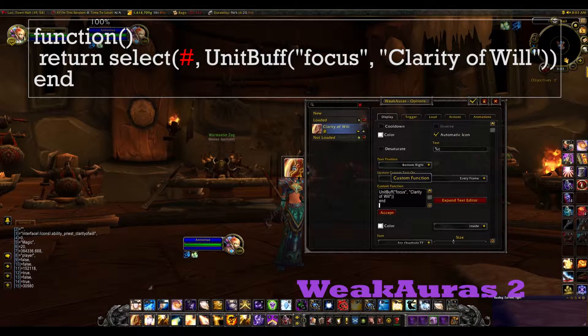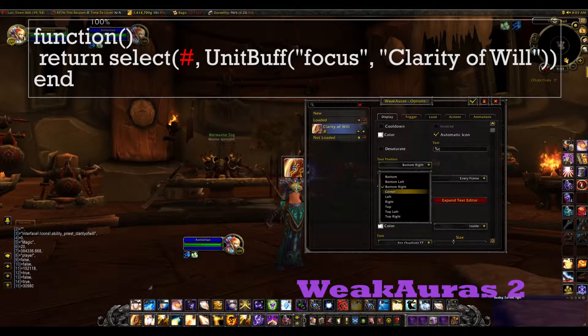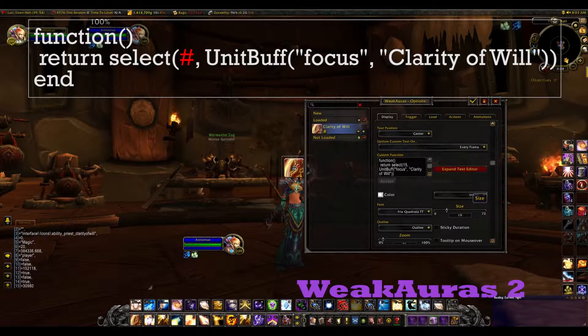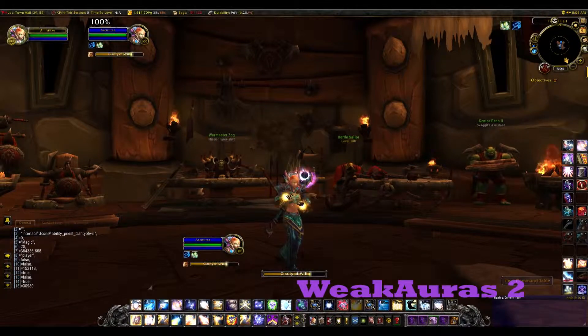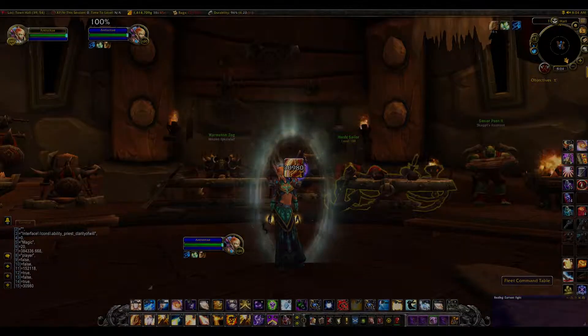In the Custom Function box, type in the following, but replace the octothorpe — otherwise known colloquially as a hashtag — with the number you got for your absorb amount in the chat box. The way text is displayed in the icon is also controlled within this tab. If you have any questions about this, I will refer you to Amarok. If you have any questions about Tell Me When, leave them in the comments below and I'll try to help.